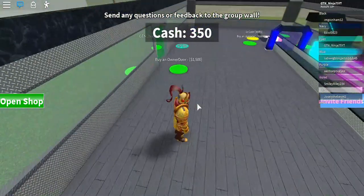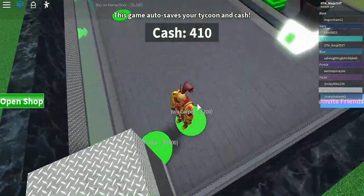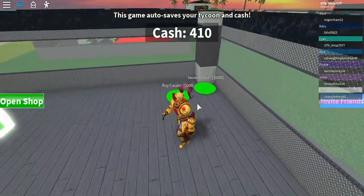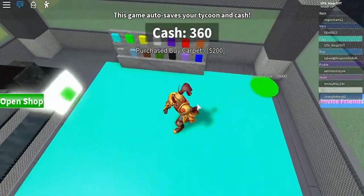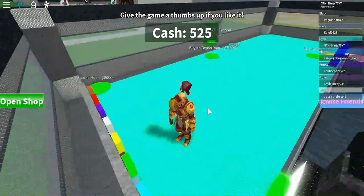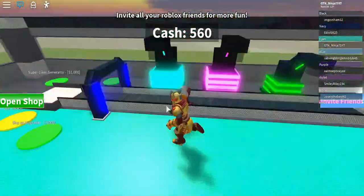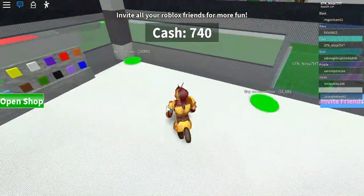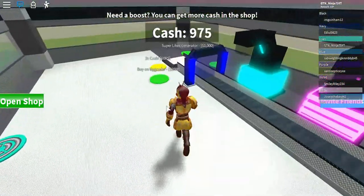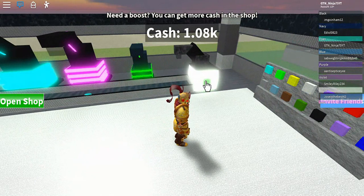I'm not going to buy the second floor now. I will buy the carpet — I don't really like cyan or blue. I like it but I like white more; white is my favorite color. Okay, the game is working now.